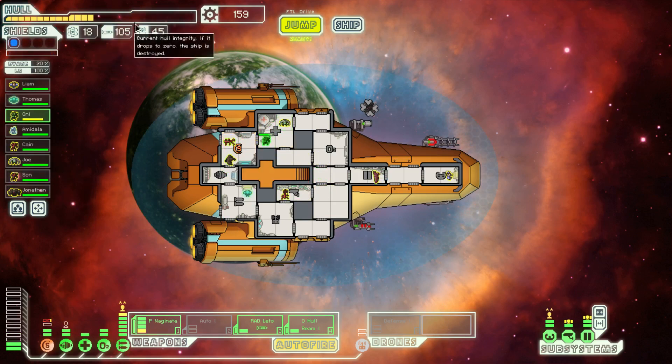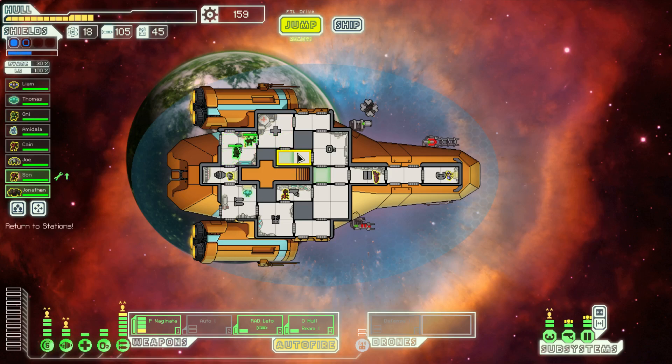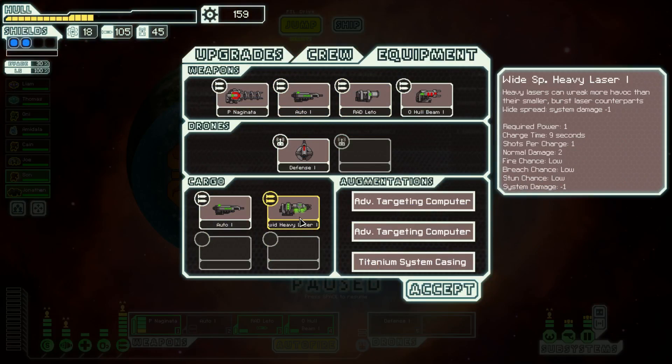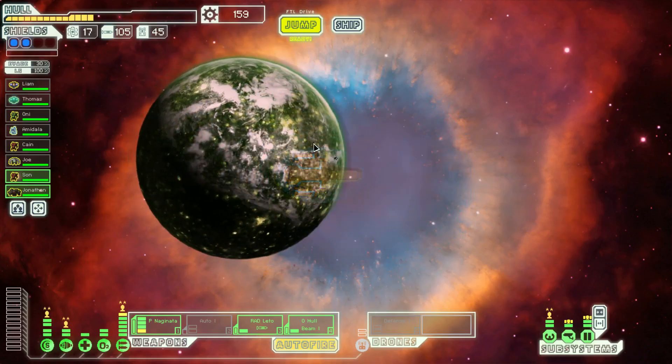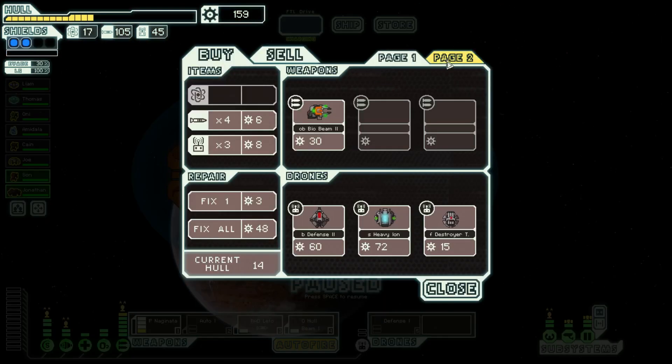That was 15 damage and it costs 3 — that's 45 scrap worth of damage we just took. Let's go check out our new weapon. It's the widespread heavy laser. System damage minus 1 — so widespread is a negative adjective. It's a bad modifier. If you use it on a regular system instead of doing 2 damage, it'll only do 1. Not good. Let's go sell it at the store. At least it's worth something.